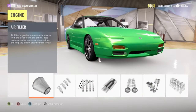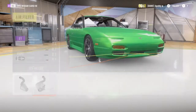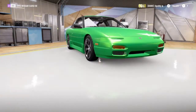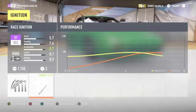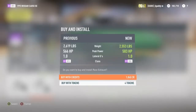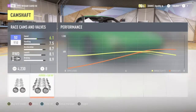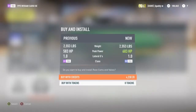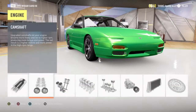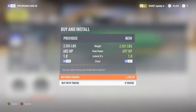Now for power — I max all of this out. 877 horsepower is what this will end up with. It is a very powerful car for the weight. I'm sure there are people out there running a supercharger with like a thousand horsepower drifting, and I'm sure there are dudes out there with like 200 horsepower drifting. I just prefer this setup — there's just something about it that I prefer.